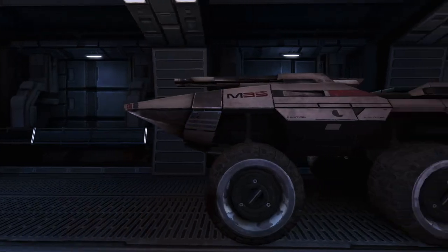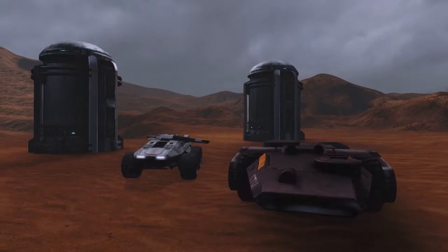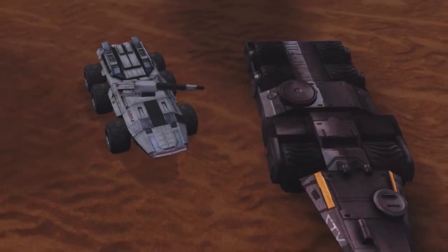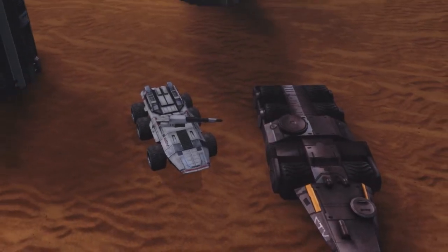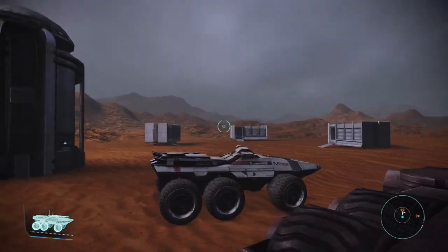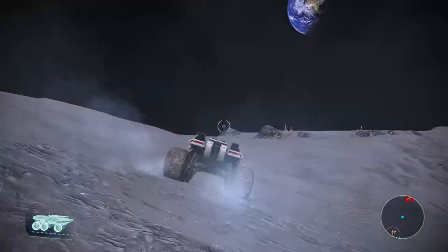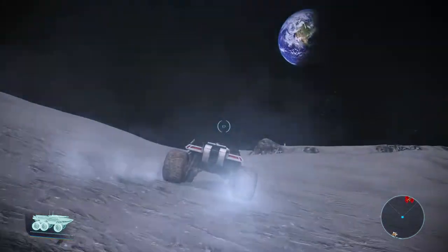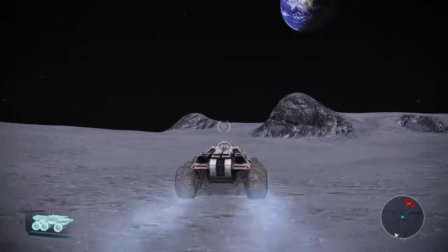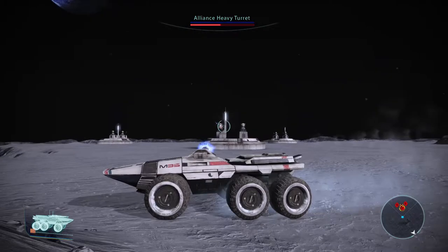The M35 Mako was designed to improve on the M29's design and fulfilled this task spectacularly. Both vehicles were six-wheeled infantry fighting vehicles with exit points between the front and center axles, meaning neither could deploy troops while moving without risking them being crushed beneath their own vehicle. Both vehicles possessed similar layouts, meaning retraining M29 crews for the new vehicle was relatively seamless. Both vehicles carried six passengers; however, the Mako added the option for a co-pilot, while the Grizzly required a single pilot to control all functions of the vehicle. Despite its similarities to the Grizzly, the Mako was superior in virtually every way.